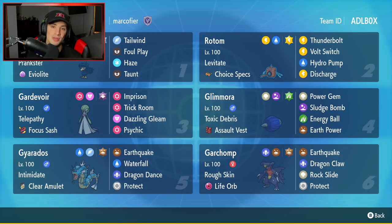Let's get started with today's team preview. Starting off in the top left corner, we have the one and only Murkrow. I think Murkrow has been the most used Pokémon on the rank ladder ever since this game came out. It has Prankster, it has Evo Light as its item, and it's rocking a fairly normal moveset of Tailwind, Foul Play, Haze, and Taunt.